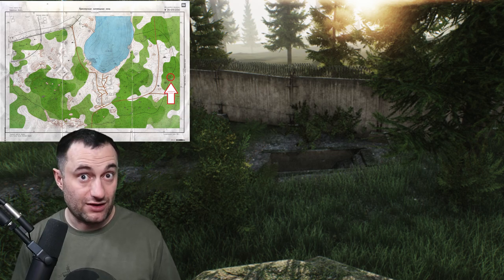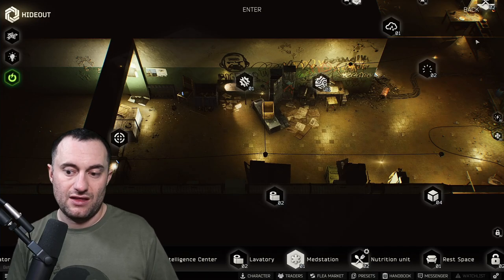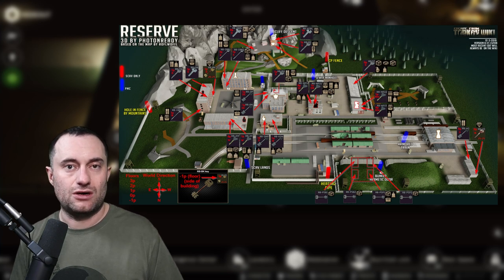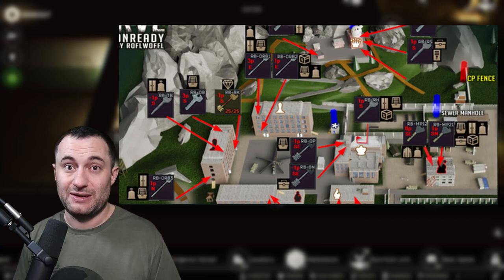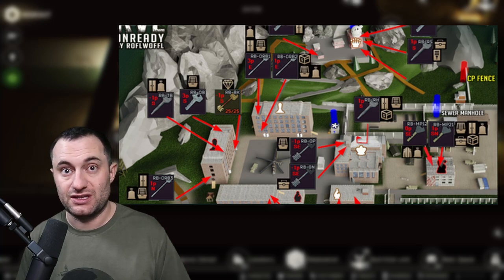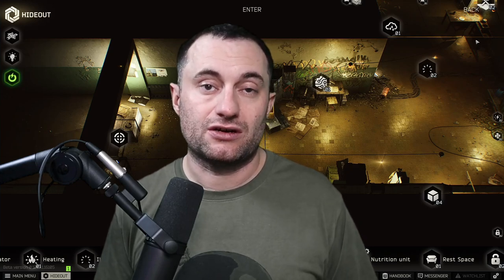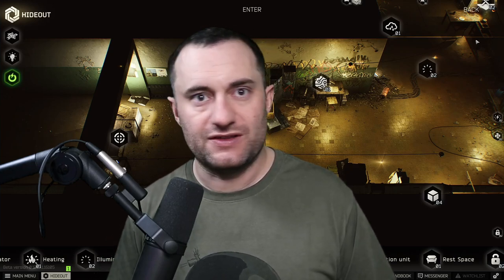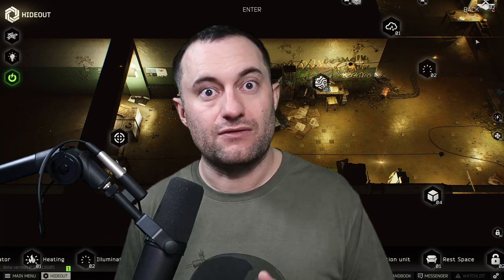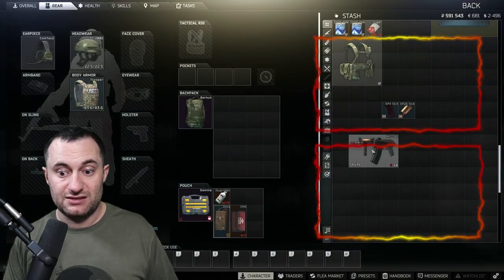Your best bet for finding them in raid is ZB13 or ZB14 on Woods — check the green wooden crates there. Some locked rooms on Reserve also have them, though those keys are expensive. If you find one in raid and still need to complete this task, put it in your secure container. Even if it's not found-in-raid tagged, it still works — there's no FIR requirement for this task like there is for others.